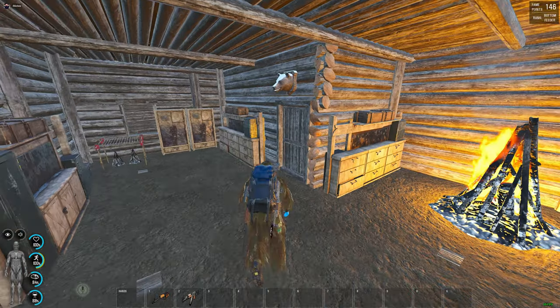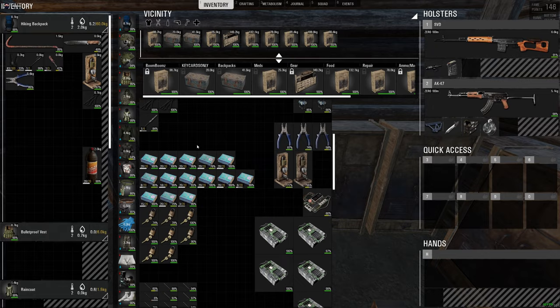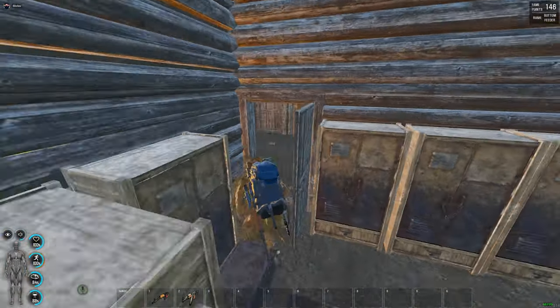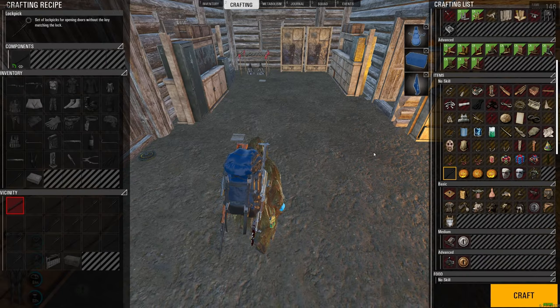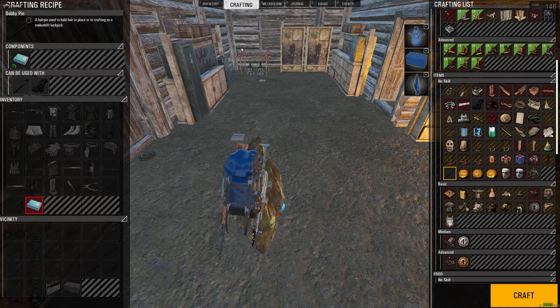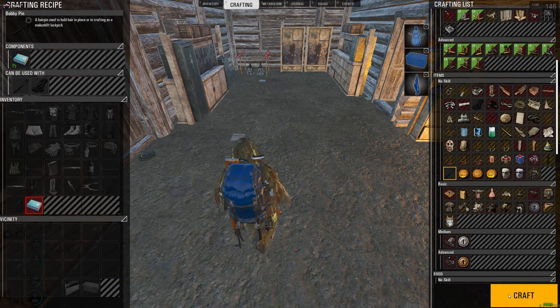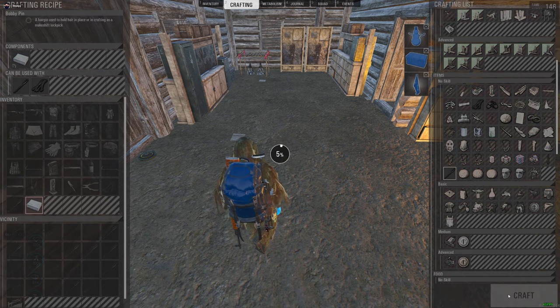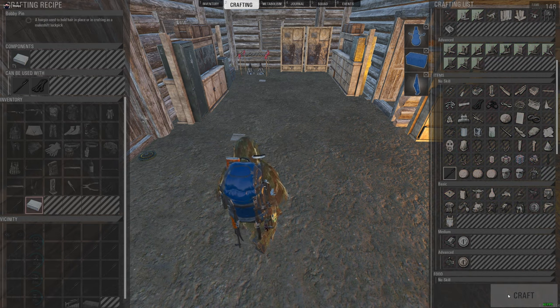In this case we already have the lockpick selected from making lockpicks, so you don't have to click it again. But you do have to go to a bobby pin — not a lockpick — right click on that, hit examine, and hit craft. See how fast that was? It just drops them on the floor, and that's pretty much it.